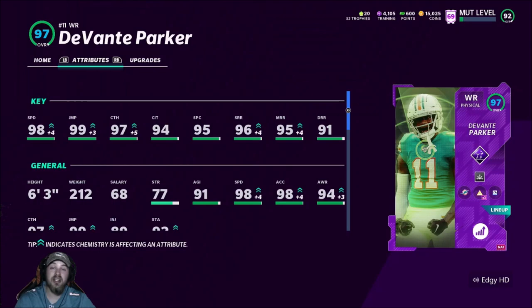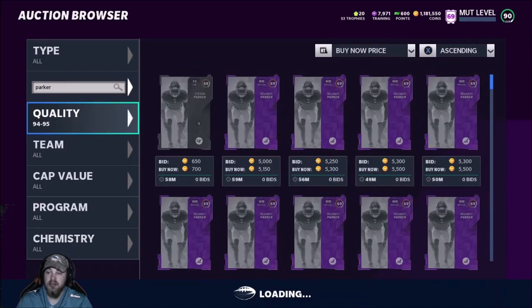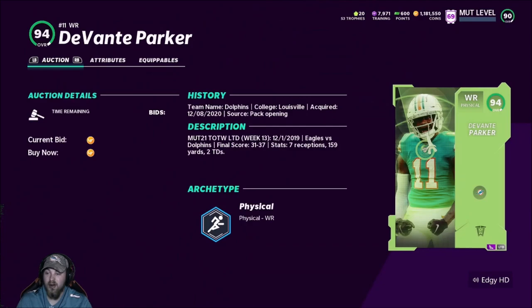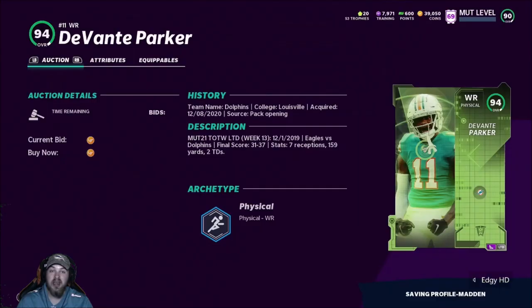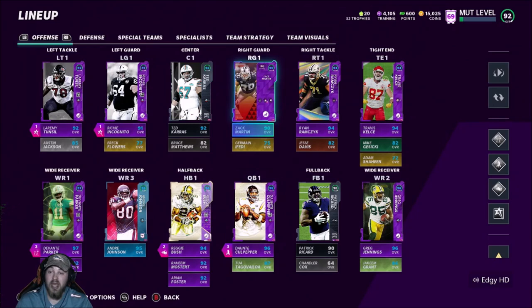It did cost a lot to get Davante Parker — he was 1.1 million coins. Here's the clip of me buying the card: 94 overall Davante Parker for 1.14 million coins, and we literally had 39k left. We went out and bought him — it cost everything. We had to sell Zach Martin's full card, get rid of Chad Johnson, and a bunch of others. I had about 400k to start, so I had to get almost 800k out of stuff in my binder and lineup.